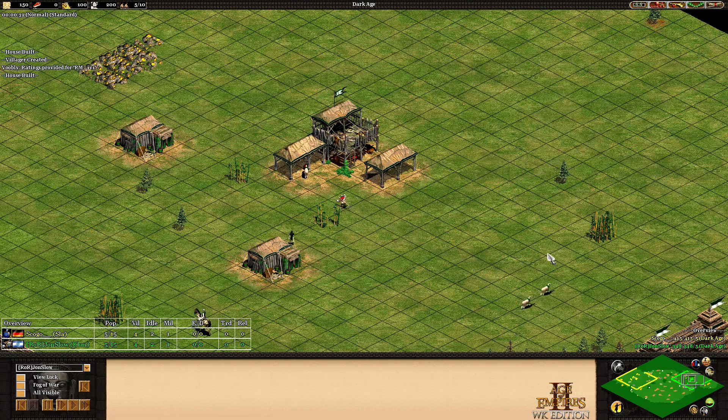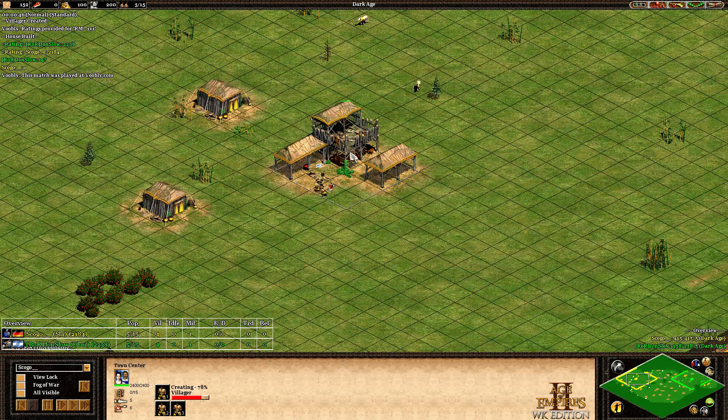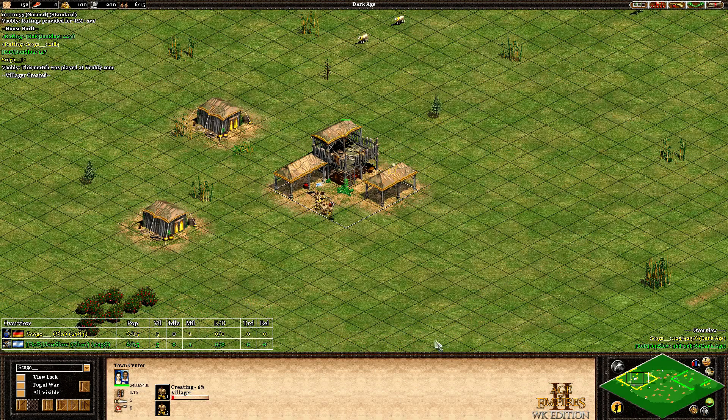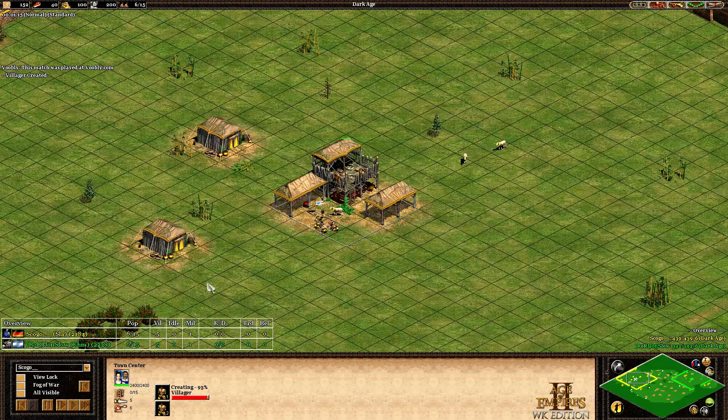Hello, welcome back to another game. Arena 1v1 between Jenslow in green as the Khmer and Skogo playing in yellow as the Slavs. Slavs, very strong civilization on Arena. Khmer, not too good, not too bad. So this matchup hopefully is going to be interesting.